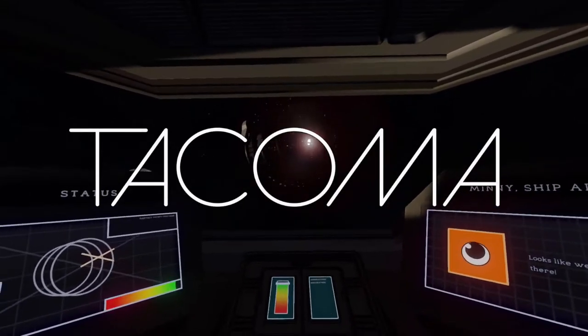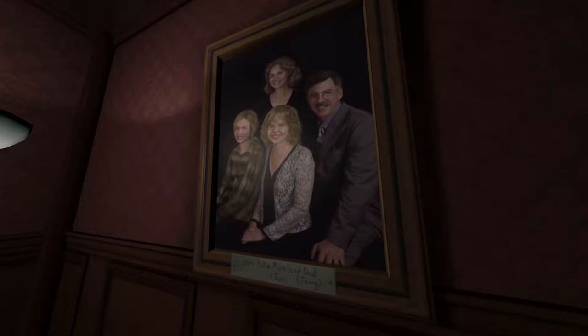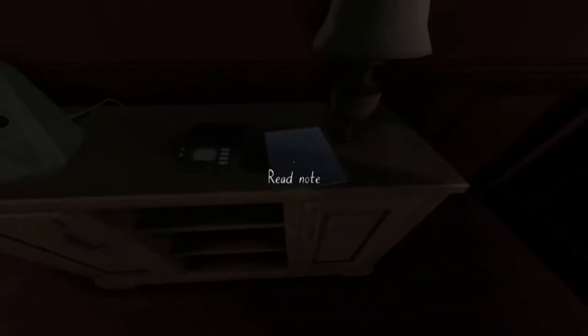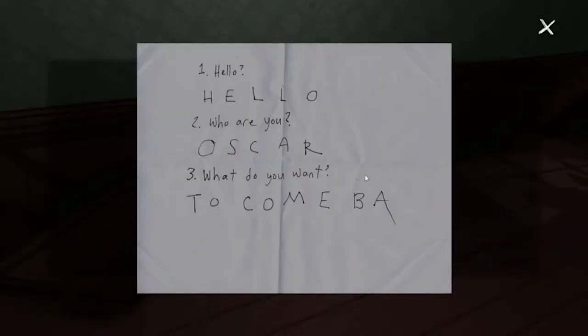Tacoma is the second game from Fulbright, whose 2013 debut Gone Home pushed forward and arguably defined the walking simulator. Gone Home is an incredible piece of passive storytelling, where the only interaction in the game comes from the player unfolding the story bit by bit. I could go on about how it does this so well, the depth and the emotion that it tells in its story.